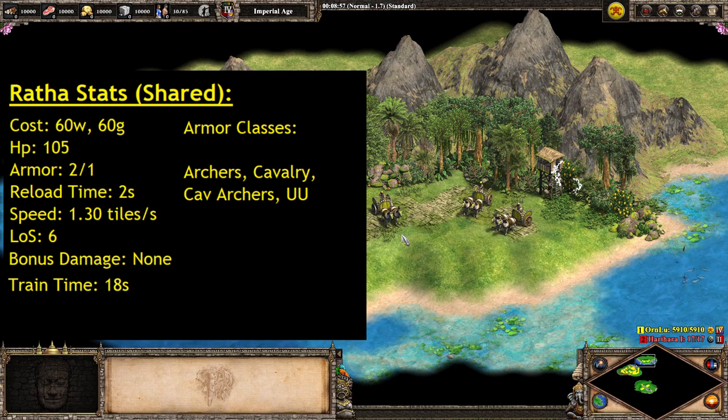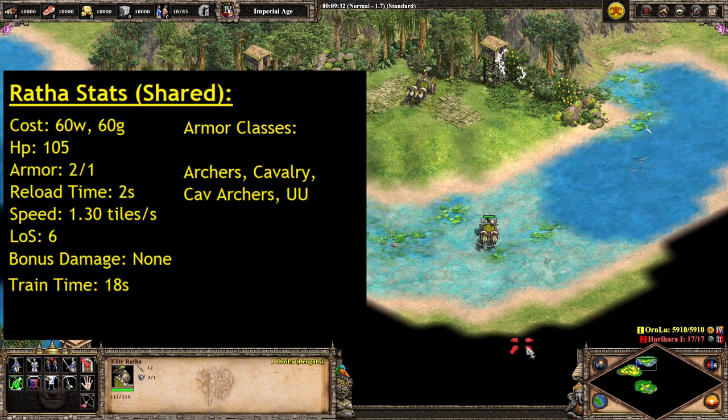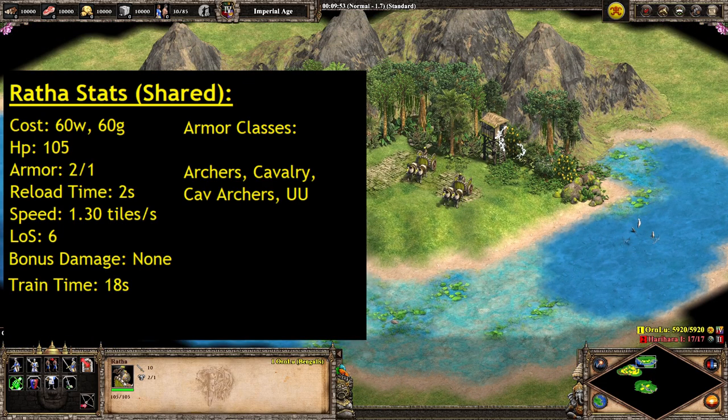They will also benefit from Husbandry, as you'll see in a bit. Their line of sight is 6 tiles, shared with the Elite — decent enough for raiding. Neither version of the unit deals any base bonus damage; they can get some bonus damage from a certain upgrade, but as a base unit there's no bonus damage against anything. And they only take 18 seconds to train, which is pretty decent for a unit this powerful. So we can already start to see just how strong and versatile the Ratha is.